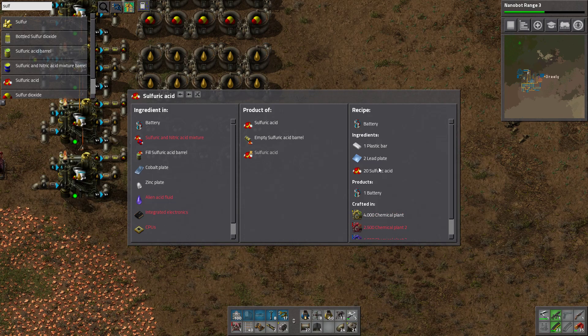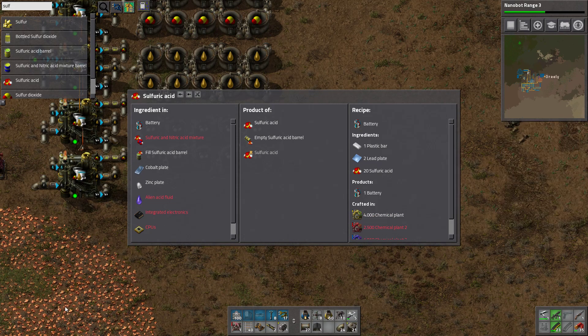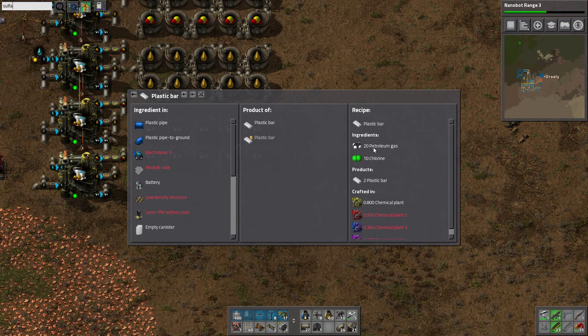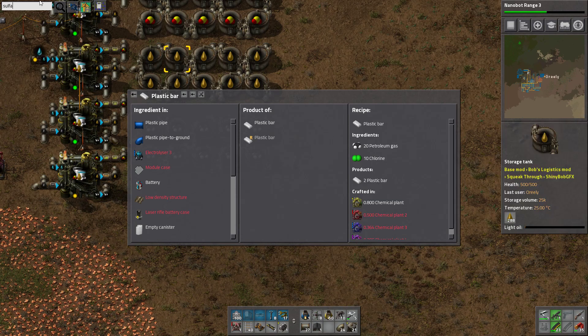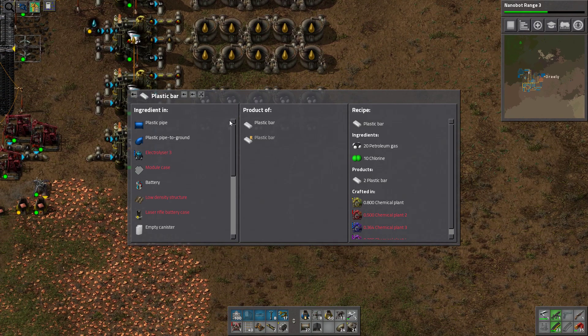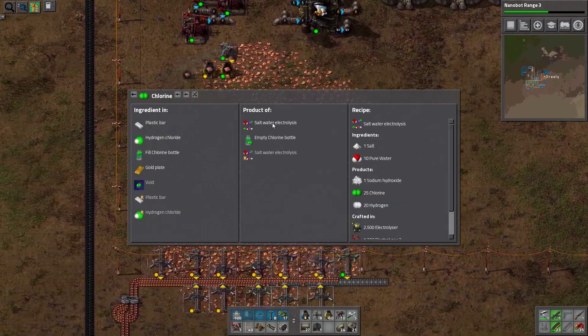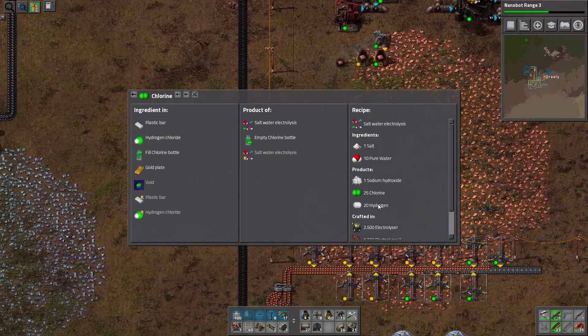I can just pipe this somewhere else to make it on site. I need lead and plastic bar. Plastic bar is made from petrol and chlorine - petrol I have, I can pipe it somewhere else.